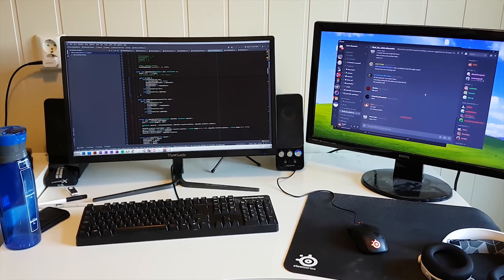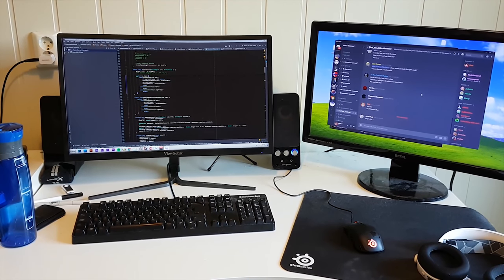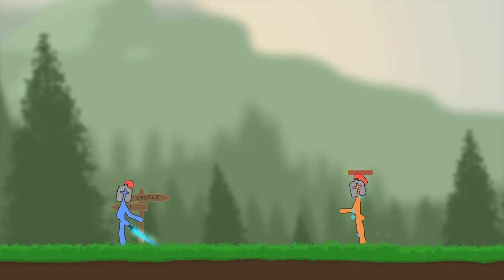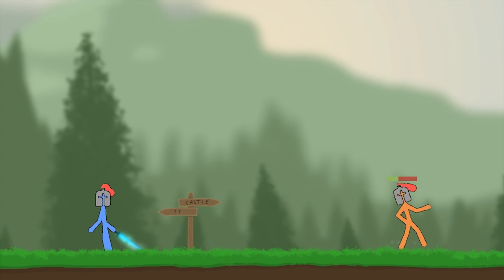It's Friday and we're gonna continue working on the status effects. The problem yesterday was that once the ice popped, things started getting weird — but I've fixed that now, and once the ice shards pop, you are back to normal. I should also probably make some actual ice shard art instead of using turquoise rectangles, but it will make do for now.